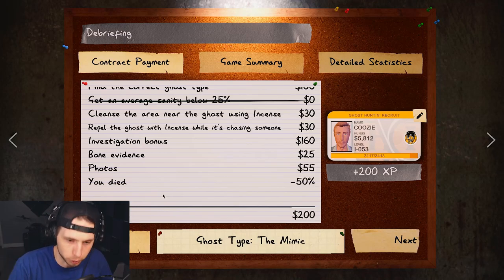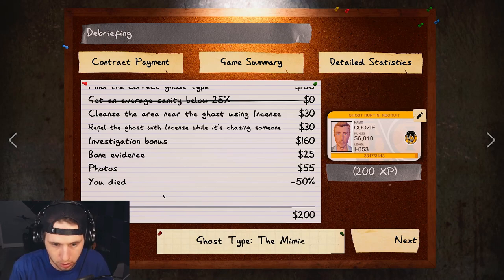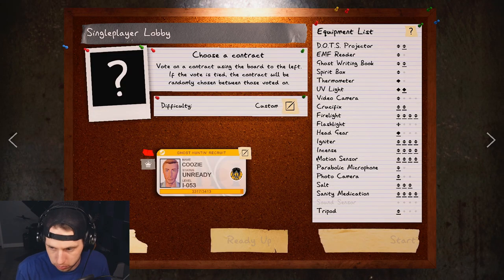Anytime you use a cursed possession — whether it breaks or whatever — things like the monkey paw, the music box, and the voodoo doll will 100% of the time trigger a cursed hunt. If the mirror breaks it will also trigger a cursed hunt. Cursed hunts are 20 seconds longer than normal hunts, and every hunt after that will also be 20 seconds longer. It's a give and take with using cursed possessions.